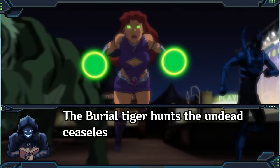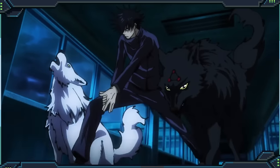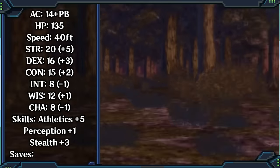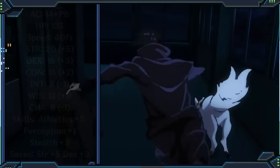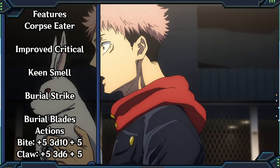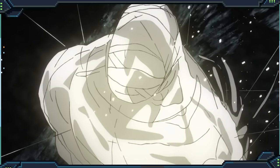The Burial Tiger hunts undead ceaselessly, consuming their bodies and adding their strength to its own. Its claws and fangs are particularly effective against the undead. The Burial Tiger is honestly the second strongest summon, full stop. It has a bunch more HP and damage in a fight, but it also doesn't really have any uses outside of one — the dogs are good at tracking, the hawks are good for scouting, and the other ones can be used for interrogation, escape, or healing, but the Burial Tiger is just a monster built for fighting. Critting on a 19 or 20, healing whenever it kills something, and dealing extra damage to undead. But there is one stronger summon, which we'll get to.